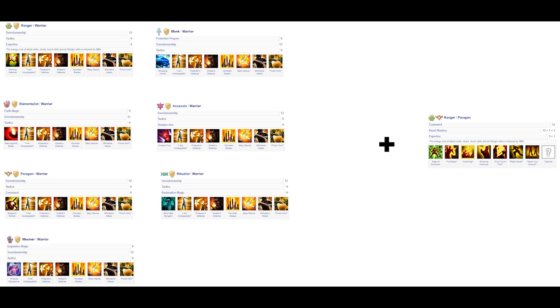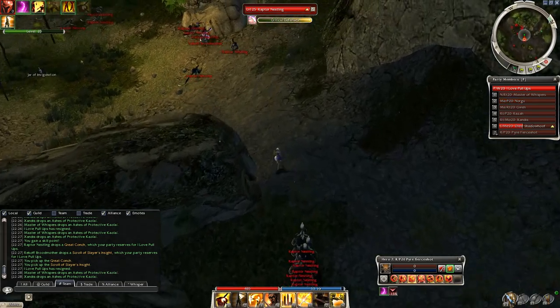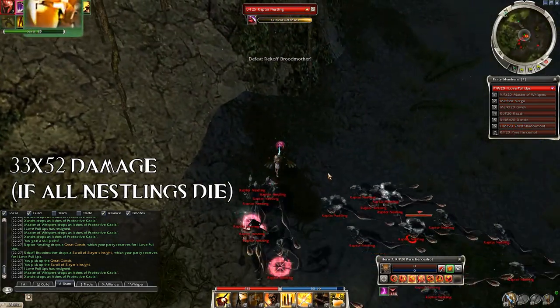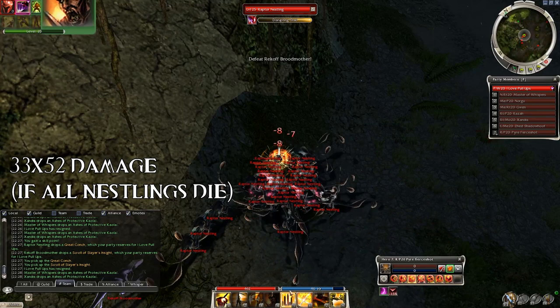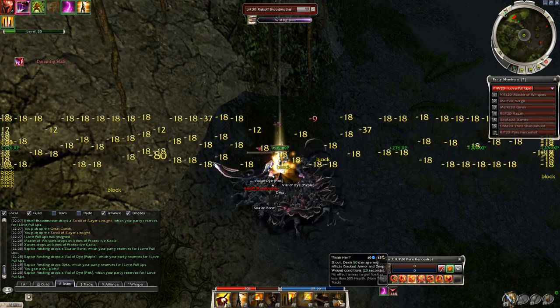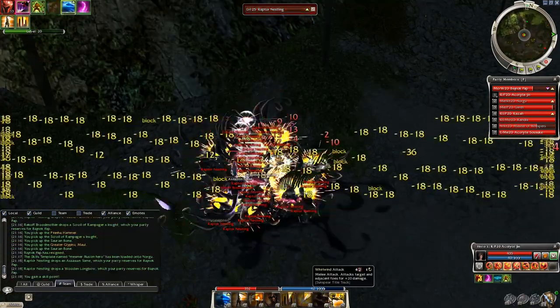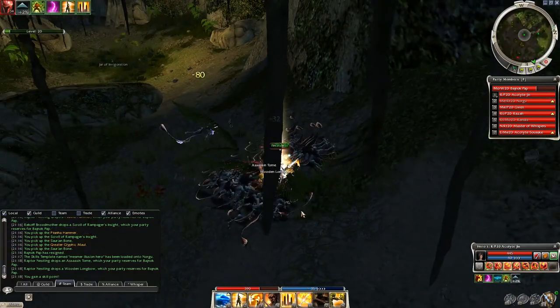At 16 Beast Mastery, the spirit deals 52 damage to all raptors each time a raptor dies. Since we can easily kill the small raptors with 100 Blades — because their HP and armor is kind of bad — their deaths will trigger the spirit and deal like 1500 damage to Rickhoff. What I've said so far sounds simple, but takes time and practice to learn. I have failed many times at the beginning, but it's definitely worth the effort.